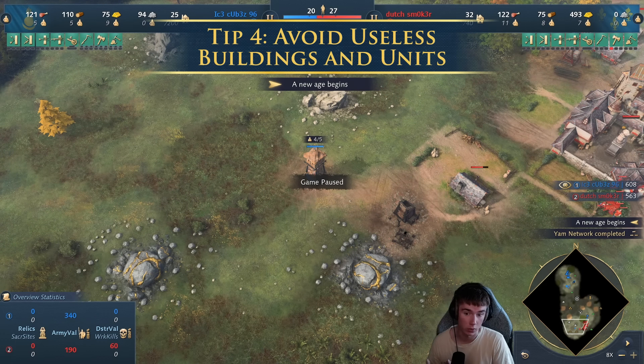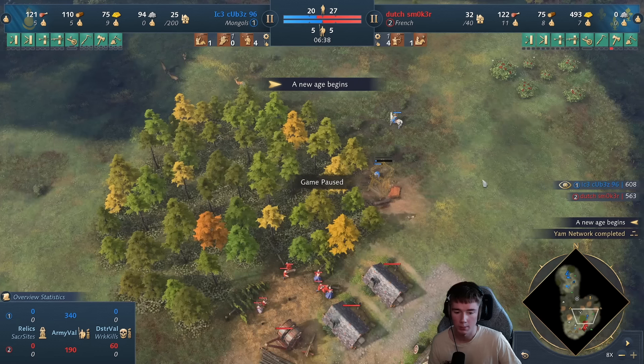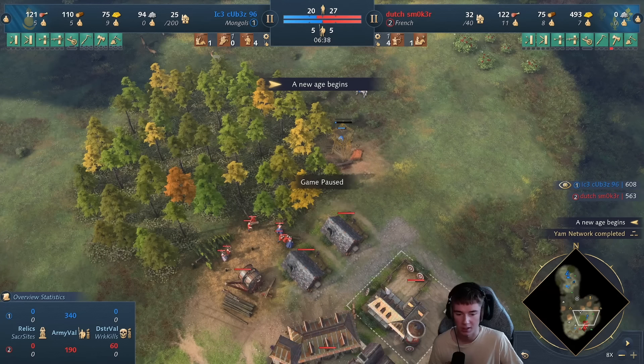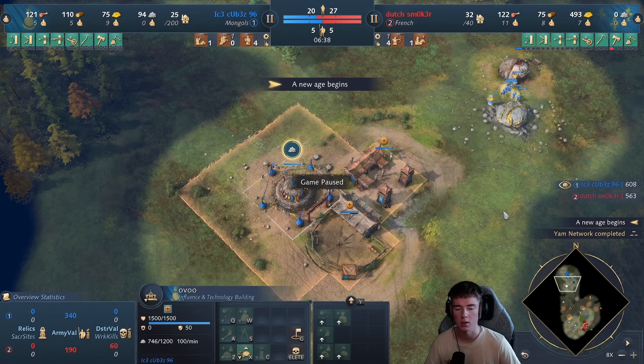The next macro tip is about how you can find yourself constructing buildings you don't need or making units that won't help your strategy. This is a Mongol example where we completed a tower rush in the dark age and took out a mining camp for the bounty. But in the feudal age, we prioritized getting a second tower — we don't want that, because the villager never got home and never gathered resources. That's maybe four minutes of idle time on a villager gathering 40 resources per minute. Instead, think about how to best fuel your aggressive strategy. An archer range here would let you full-pump archers as another unit in your composition.